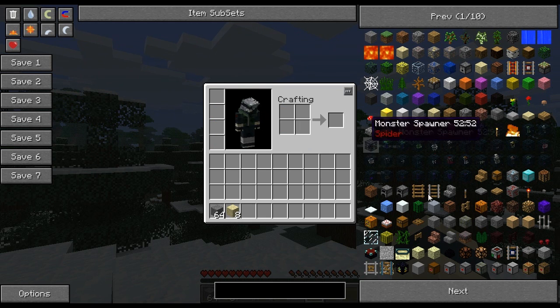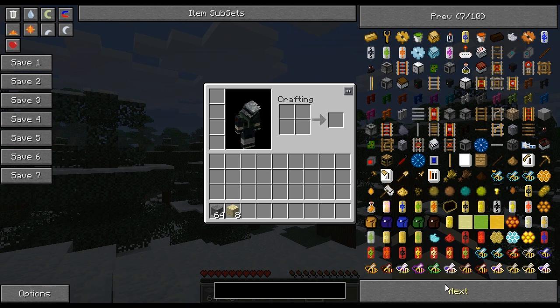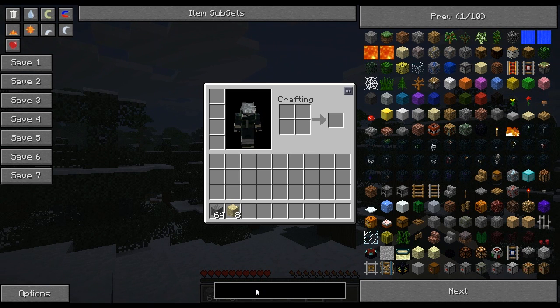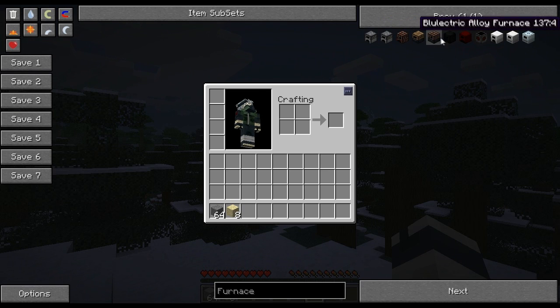What if you needed to find a specific item and didn't want to scroll through everything? Say you're new to all these different mods or even vanilla Minecraft and you have NEI just to help you while crafting new things. Simply go down to the search bar at the bottom and left click. You'll see an indicator that you can type. All you have to do is type in, say, furnace, press enter, and anything with the name furnace appears on the screen.